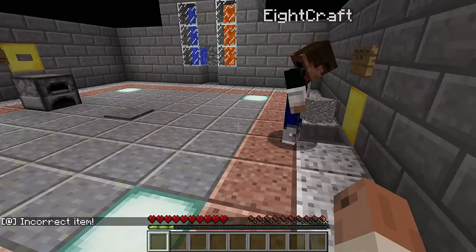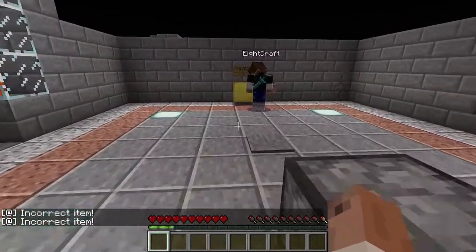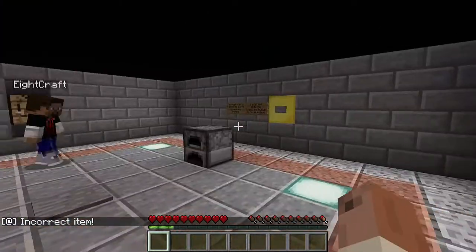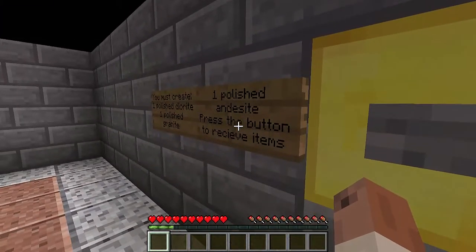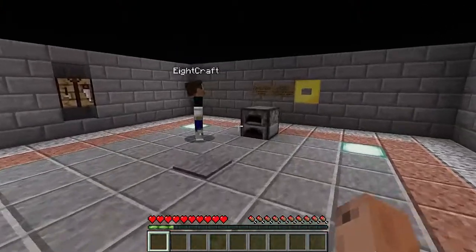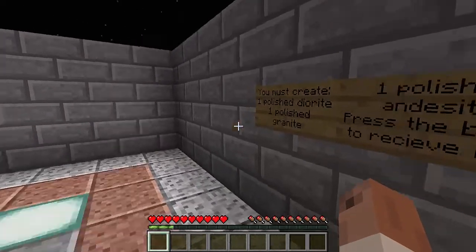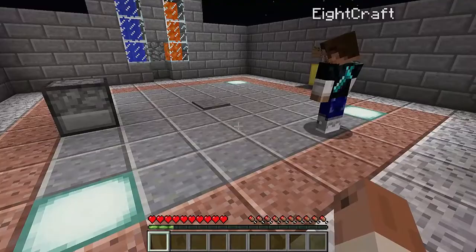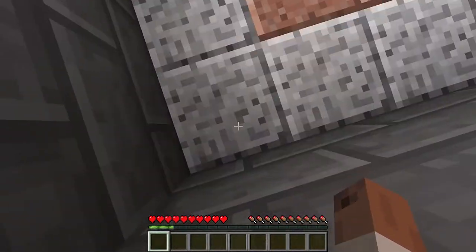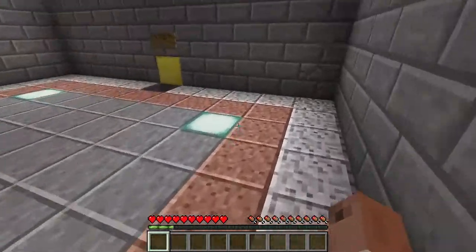Don't put polished andesite in there — put regular andesite in there. Okay, but if I do that it's gonna tell me incorrect item too. I tried both. Maybe just look up how to make diorite. The problem is we know how to make polished diorite — we just don't know how to get diorite from this map. Oh, I can't look that up. Well, how to make polished diorite — you just use four diorite. We have andesite — you're so lost.